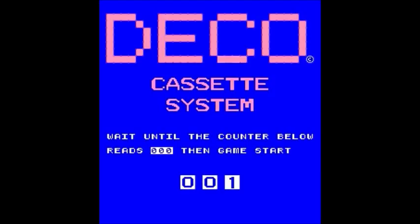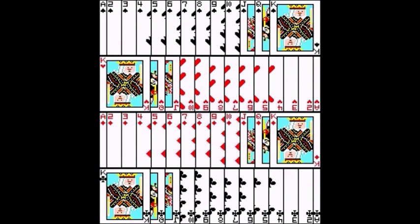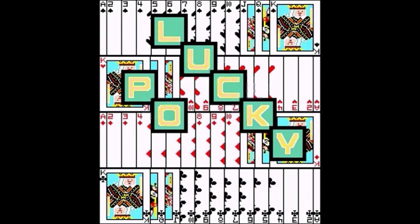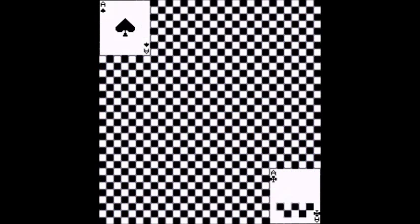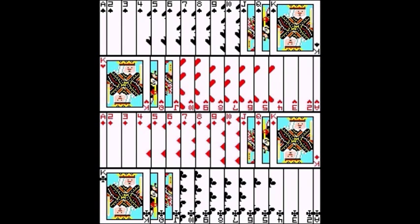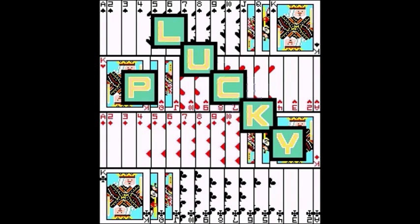There was the boot-up screen that you always see with the Deco Cassette System games. This has no attract mode — it just shows cards being laid down for each value, clubs, spades, diamonds, hearts. It just repeats, getting laid down again for each suit. It says Lucky Poker. But yeah, it's unlucky poker, really.